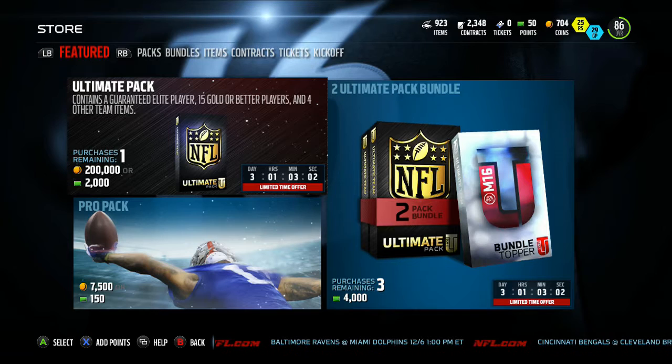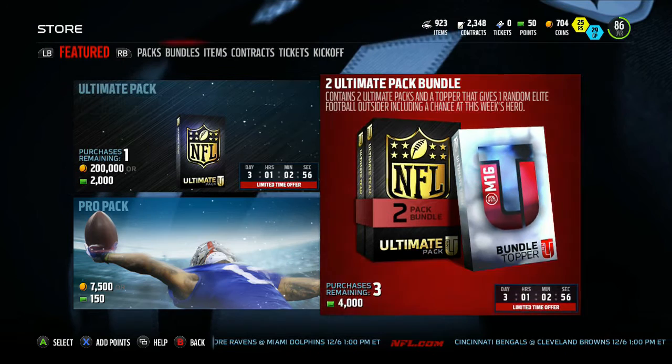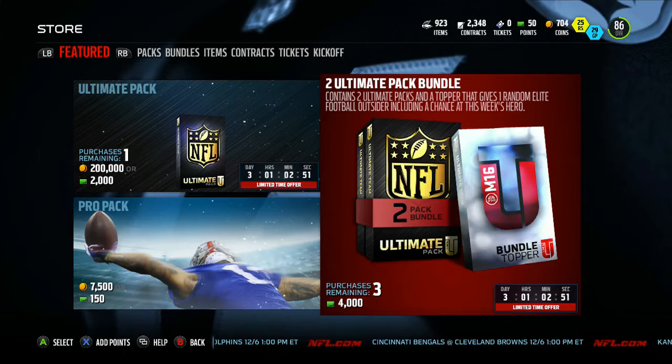What's going on guys, Mark here aka Planet Crash Bash, back with more Madden 16 Ultimate Team. EA has released Ultimate Packs and a two Ultimate Pack bundle for $40. What you get is two Ultimate Packs and a token that gives one random elite Football Outsider, including a chance at this week's hero.